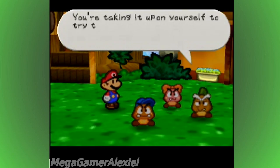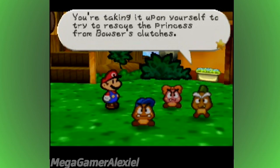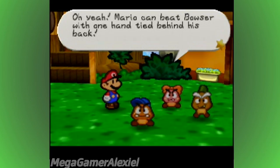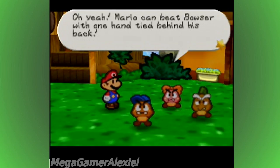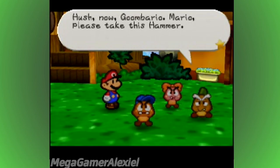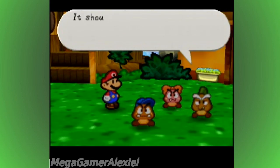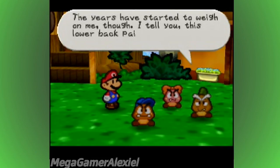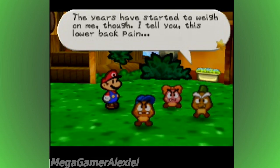By the way, Mario, I heard from Guma — you've taken it upon yourself to try and rescue the princess from Bowser's clutches. Mario can beat Bowser with one hand tied behind his back! Even though we couldn't beat him the last time we saw him. Goombaria found us and we had just challenged Bowser. Hush now, Goombario. Mario, please take the hammer — it should serve you well. If I was just a bit younger, I'd accompany you on your trip.